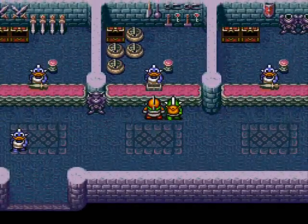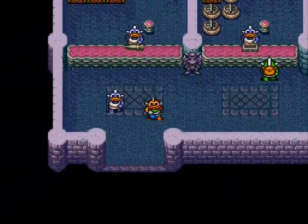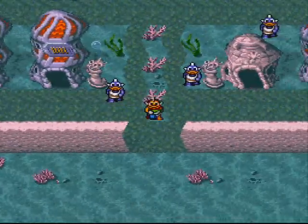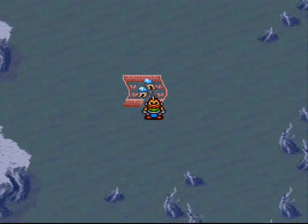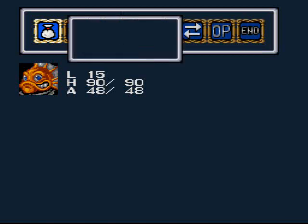We also want to go to this item shop, and I'd say buy a Marble 3. I need one more — I don't have enough Marble 3's, but if I have one more I should be fine. In the underwater, there's lots of... here, why don't I just put on the Marble 3 and show you.